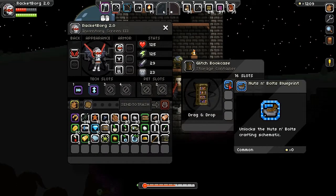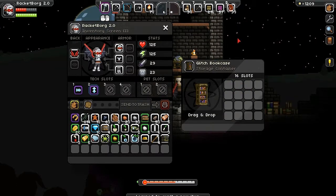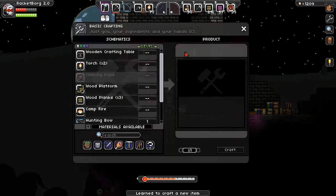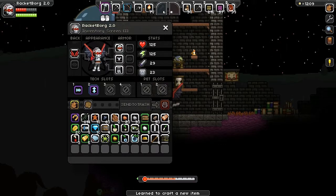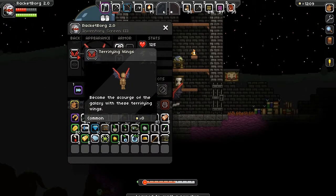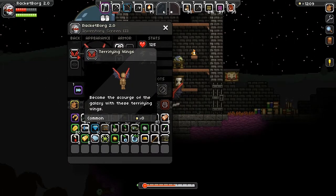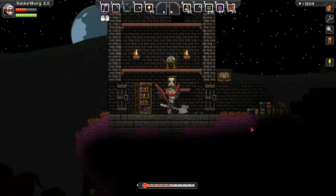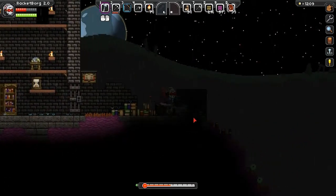Oh is this the thing — a nuts and bolts blueprint! Nice, a new type of food. 'Become the scourge of the galaxy with these terrifying wings.' Alright so they're just for vanity effect — that's cool.